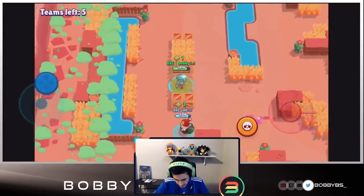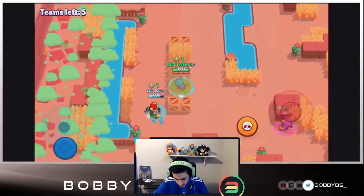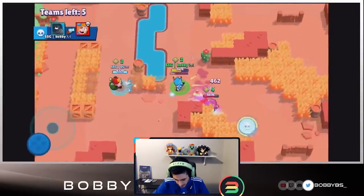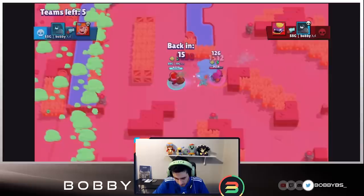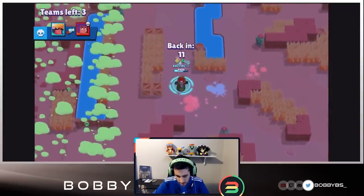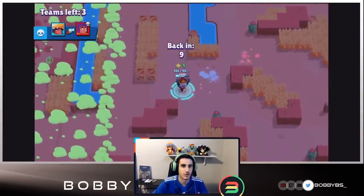Maybe we can do this alone with Crow — I doubt it. We're going to jump on Piper and we're able to pick up that kill. Now it's all up to OG — he gets one, he gets two! Okay so he's got five power-ups, and he's just enjoying himself, double jumping.